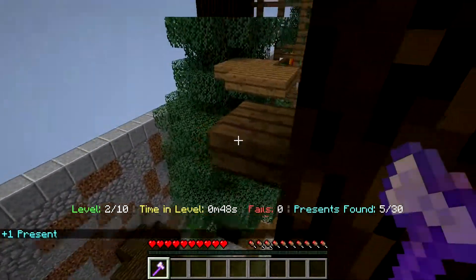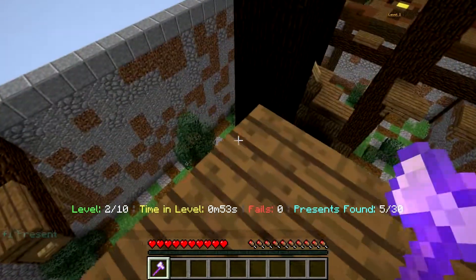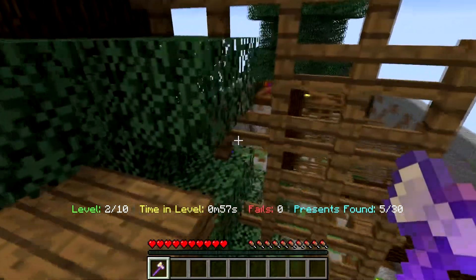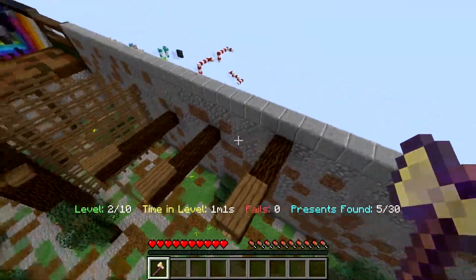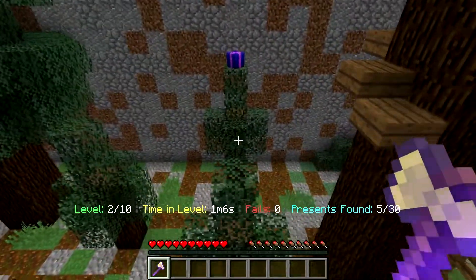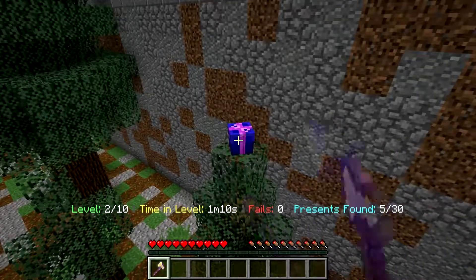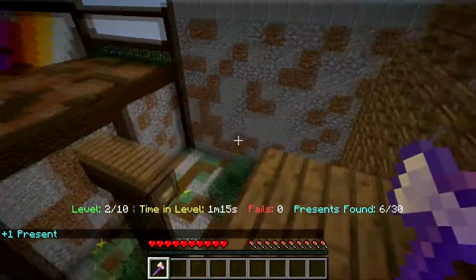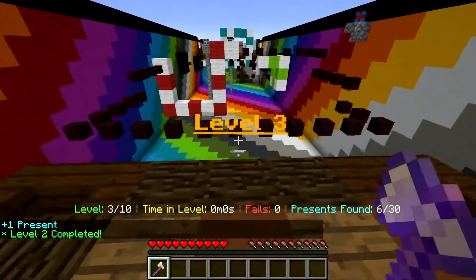We need all the presents for Santa Claus to make happy. I don't see any more presents around here... Oh! There's the last one for this stage. Can I reach that? Yes I can! There you go — there's all the presents for this level. And with that — boom! We're on to level three with no fails.